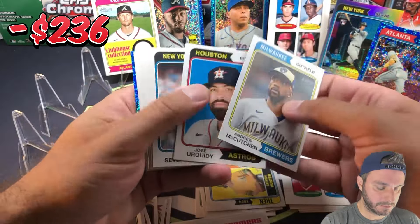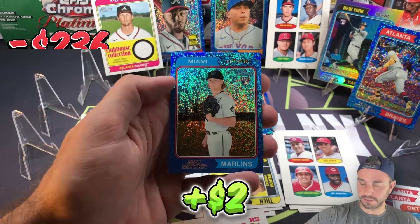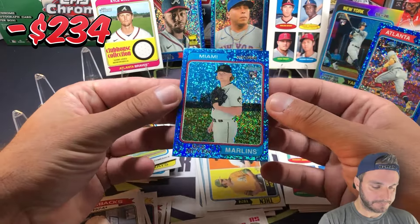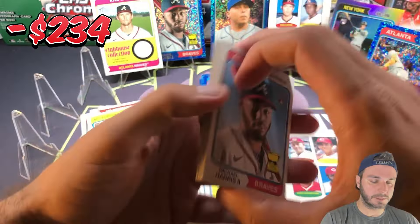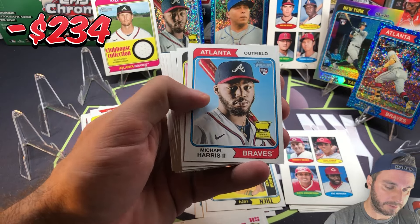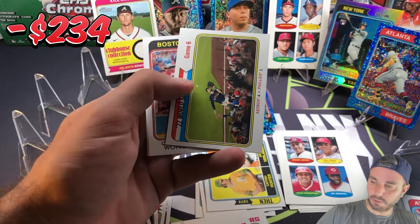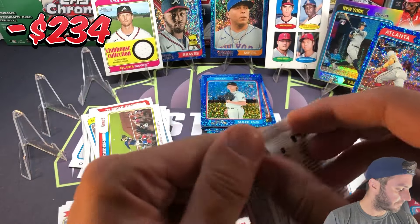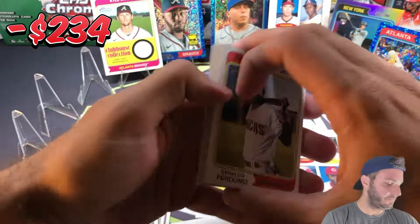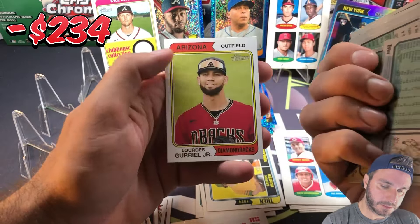Here comes another blue sparkle — we have Spencer Torkelson new age and Max Meyer, so there's the doubles correlation. At least they're rookies though. Michael Harris base rookie — pulled like three of those now, so that's solid. Bobby Witt Jr. on the cup card, a short print 2022 World Series card 478. And the last pack of box four is a base pack.